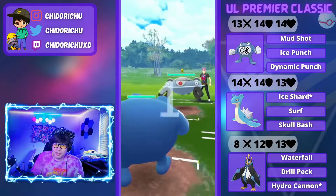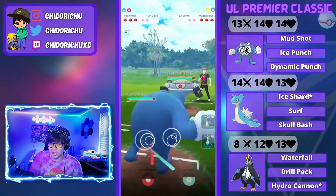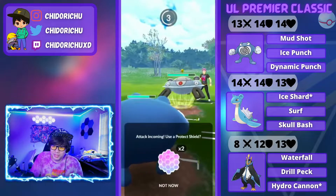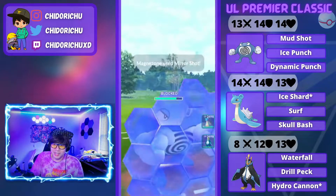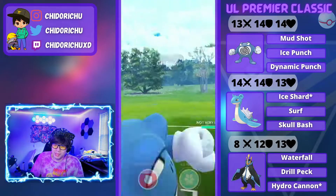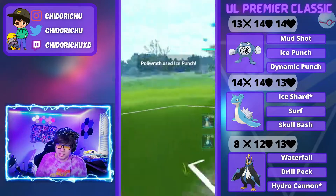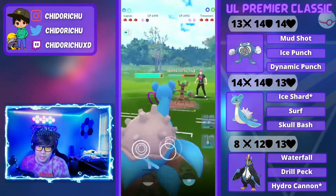Here comes our next battle. Poliwrath into Magnezone. Magnezone is really scary for this team — as you can see, it's triple water, so Magnezone can potentially sweep this team if played right. Those Wild Charges are going to hurt my whole team. I decided to shield the first one — I got a little scared. But Poliwrath is bulky; he would have been able to survive. In comes Trevenant. I have so much energy loaded onto my Poliwrath, and I am running Ice Punch. So I do throw one Ice Punch and then dip into my Lapras.